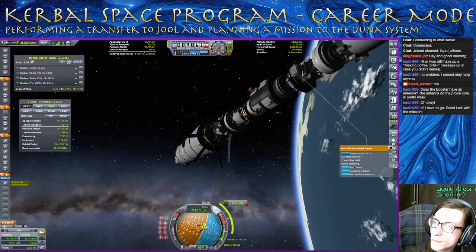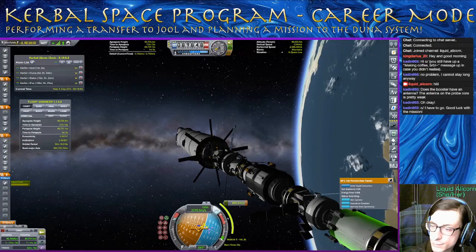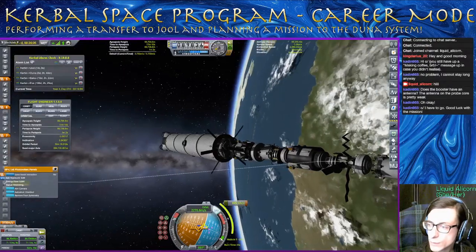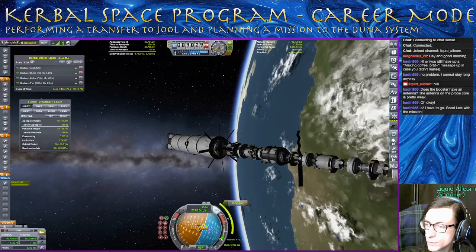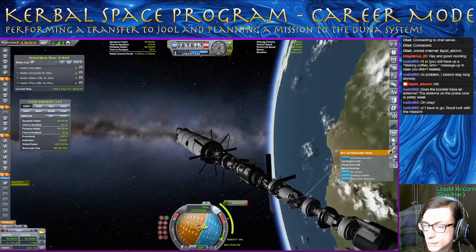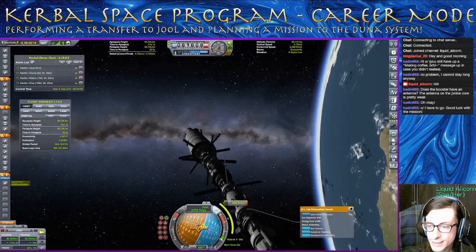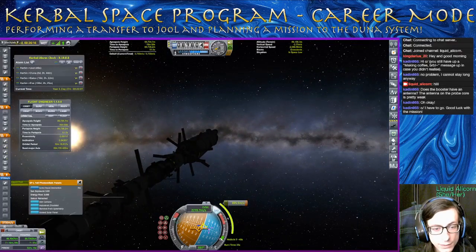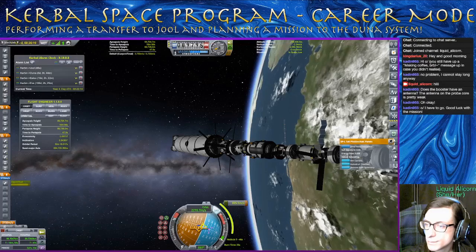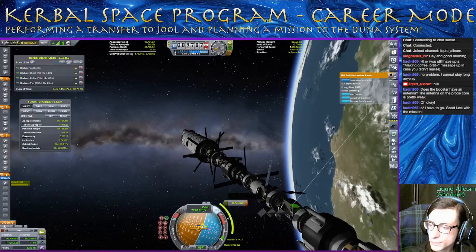We're going to need to start that burn here in about 45 seconds. We will do that — let that burn 50-50, halfway before and halfway after the node. Good. Don't worry when the timer matches our burn time and we haven't started the burn yet — that's actually intended. Really should have added all of these into a control group so that I could do this with the press of a button. I don't think to do that. About 15 seconds until we start the burn.